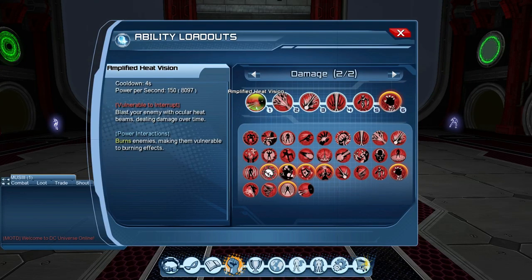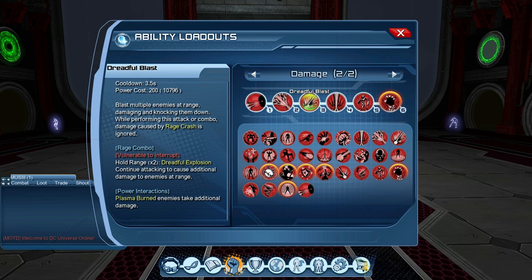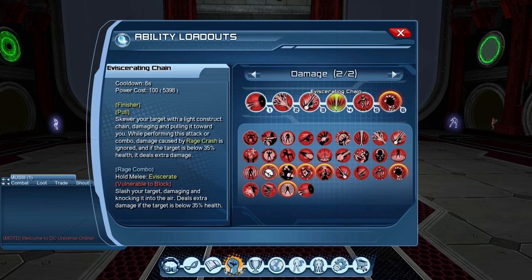It's one, two, three, four. You pop Amplified Heat Vision and it burns the enemies — damage over time plus burst damage. Number two is Plasma Retch — also damage over time, it inflicts plasma burn on enemies and makes them vulnerable to plasma attacks. Number three is Dreadful Blast — this is your combo power, hold range into two. If your enemies are already plasma burned by Plasma Retch, you will do additional damage. Number four is Devastating Charge — it's a pull and also your finisher, so if the target is below 35% health it deals extra damage.